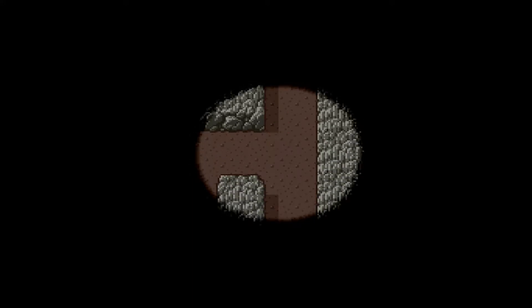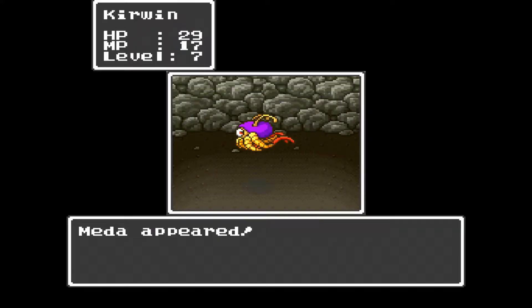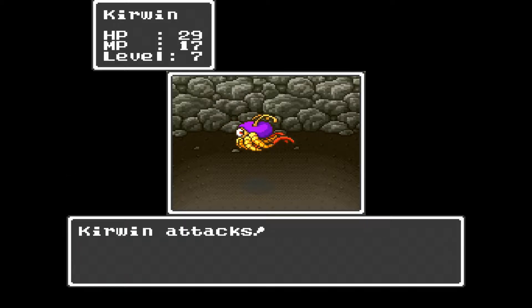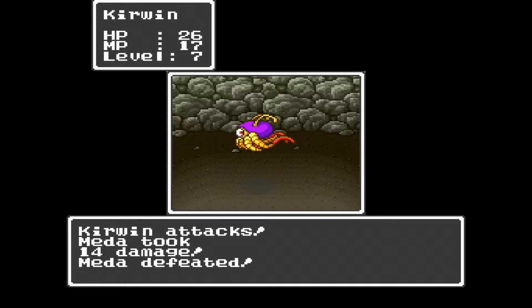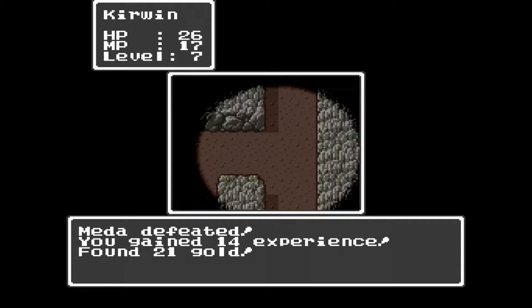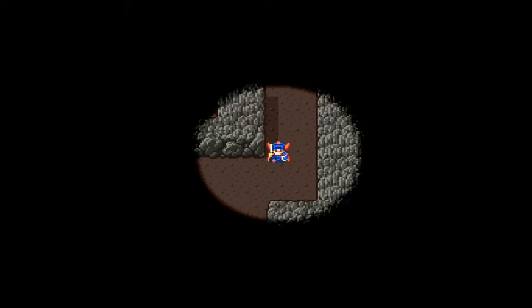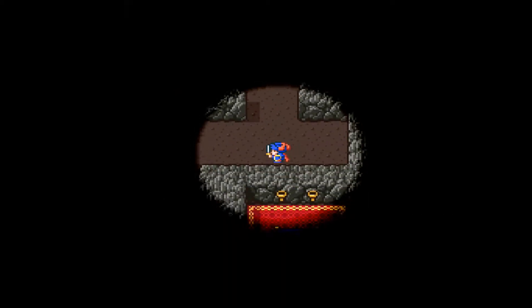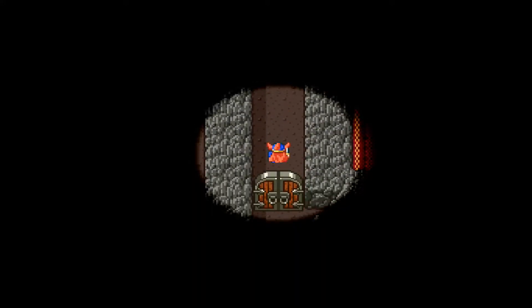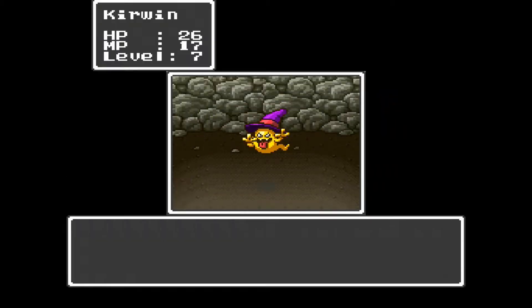I don't know what that's supposed to be — some kind of monster, obviously. What is that? God, that looks like a cave cricket. If you're familiar with those at all — some people call them camel crickets. It's good XP though. That looks like probably where we're supposed to be. Or not.